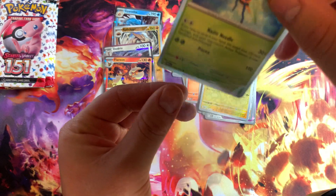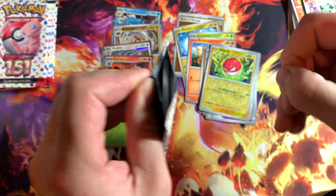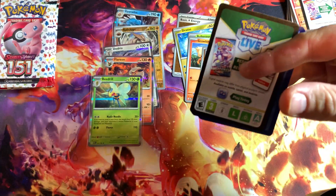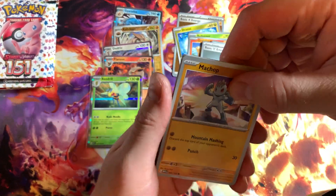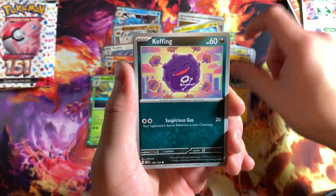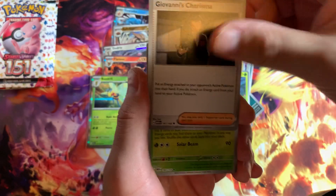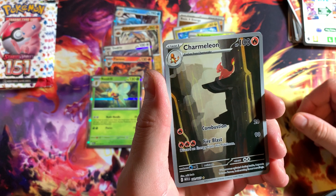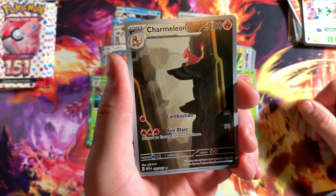Sometimes I feel like the hits are always in the smaller boxes for some reason. Let's see what we got going on. Let's do fighting — got that steel energy. Got Machop, yeah. Clefairy, Electabuzz, Haunter — ooh, Charmeleon! Parasect, Giovanni's Charisma — ooh. Vileplume reverse, nice. A Charmeleon — baby, let's go! Can we do it? Who's behind right here, dude?